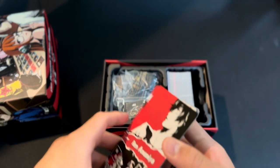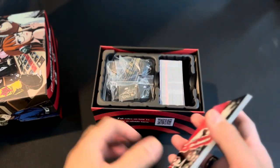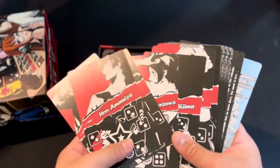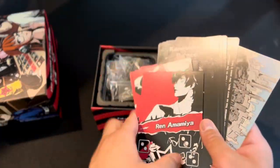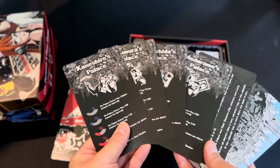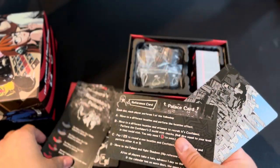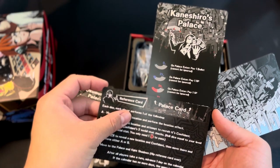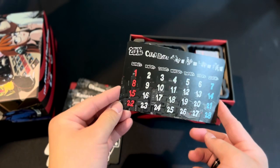It was professionally printed this time, so I don't have to individually source all the components and hand assemble it — before, there were dice and I was even putting on the stickers myself. It comes with all 8 characters from Persona 5 that you can play as, 4 different palaces you can challenge with their bosses, and a reference card that you put over the palace card as you progress through the game.